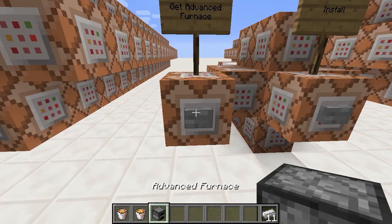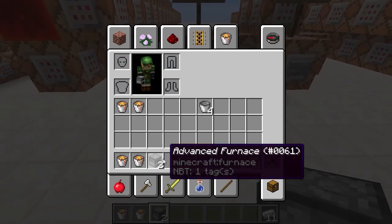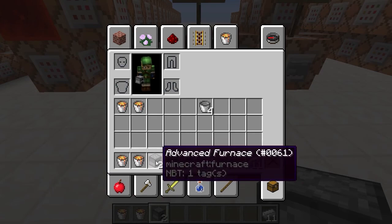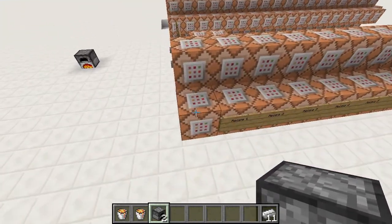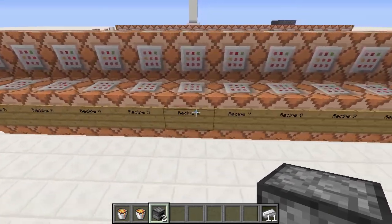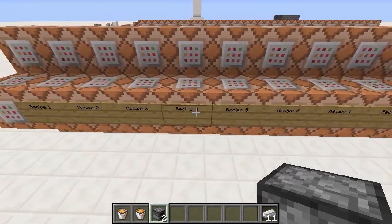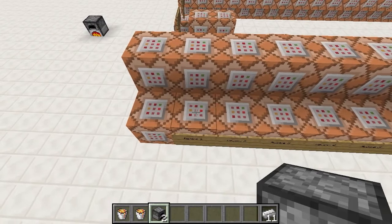There's a button to get an advanced furnace — it just gives you one. If you want to use this you should maybe figure out another way of making them, or you can just hand them to players. It's just a furnace named 'advanced furnace.' The first row of command blocks are setup ones — don't touch those. The rest are the recipes, and there's space for 16 right now, though you can extend it if you want.